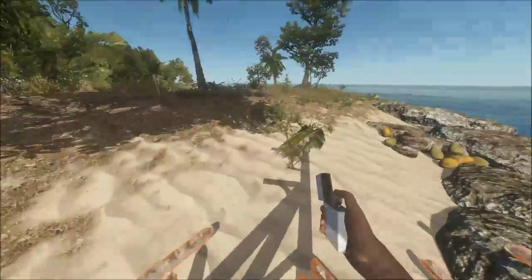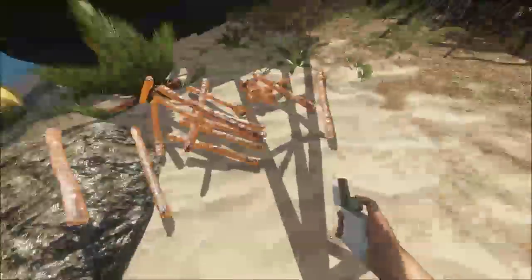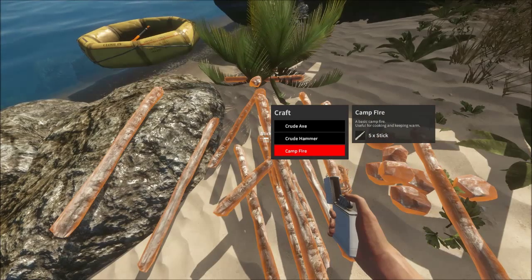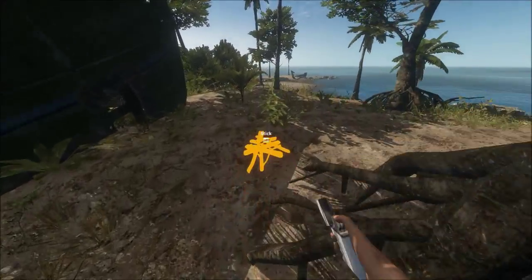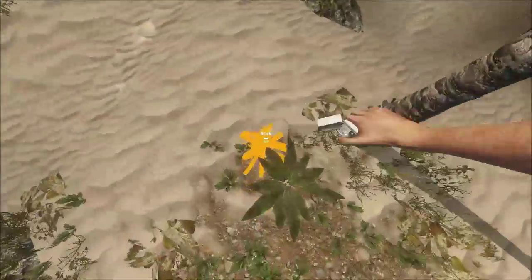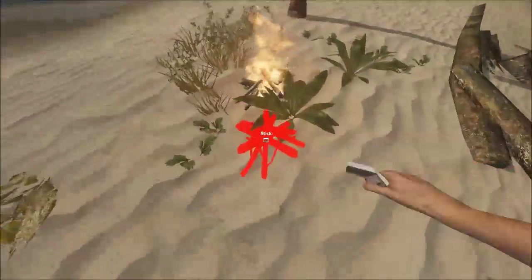The very simplest thing you need to know about campfires is how to make them. What you're going to want to do is collect five sticks, place them on the ground, hold left click, and select campfire. It's the orange crafting — your hand, everything but a hammer. Go ahead and craft that campfire. You'll know it can be placed if it's orangey-yellow, kind of a tangerine color. If it can't be placed, it'll be red.